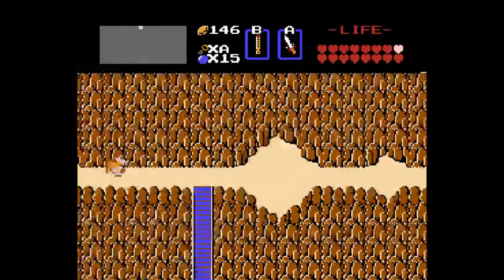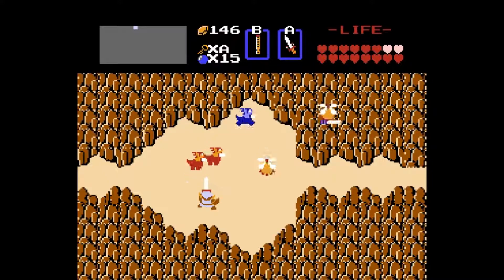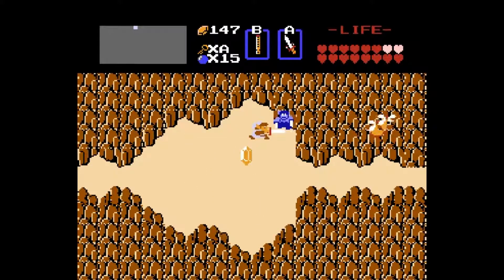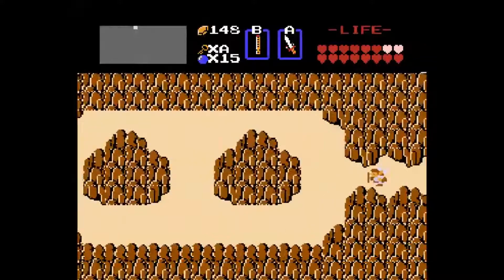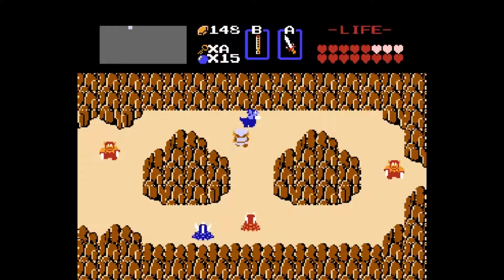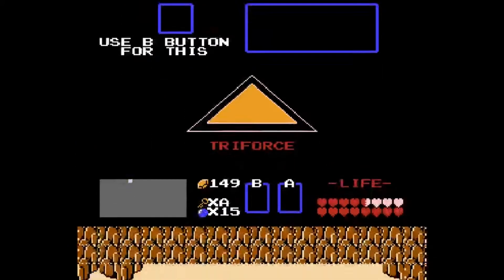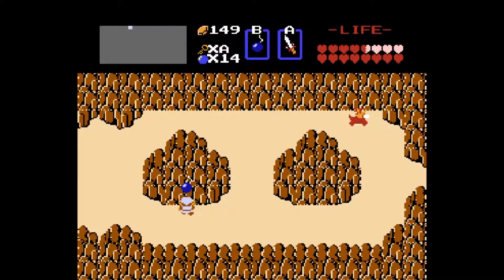I'm realizing very late into the playthrough that I completely forgot about the Power Bracelet, which is an item you just pick up in the overworld — I believe it's under one of those statue guys. All it does is let you push some rocks to access teleportation areas around the overworld, but it's completely useless once you get the flute item. Anyway, this is the final area we need to access. We use a bomb up here and blow up this spot to go into the dungeon. This area is called Spectacle Rock.